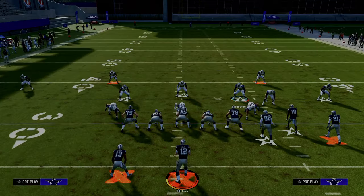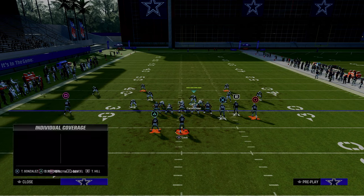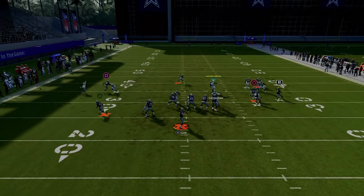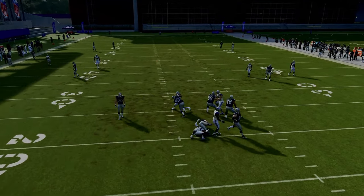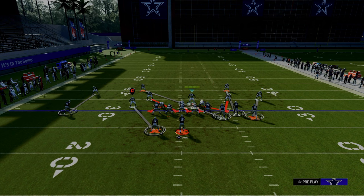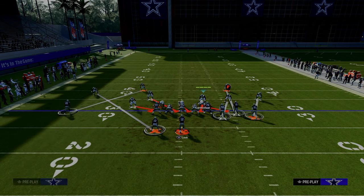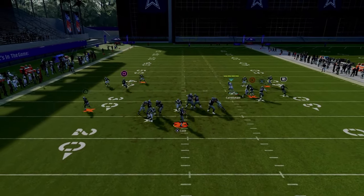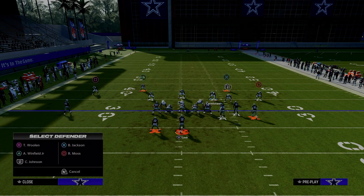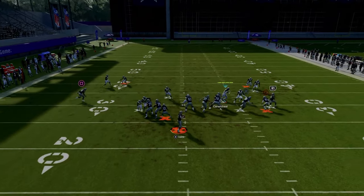The nickel 3-3 A-gap blitz is a little more consistent than the dollar defenses, but it doesn't provide quite as good coverage as dollar. If you want to send four, zone out the blitzing linebacker on the left — you always want to keep the A-gap blitzer. The four-man is not 100% consistent, but it is much more consistent in game than in practice mode. The five-man blitz is super effective — this A-gap blitz angle is very hard to pick up and will still come in even if they're blocking people.